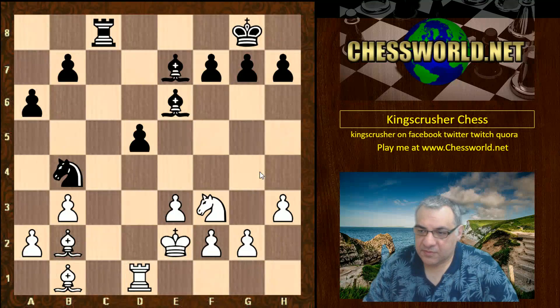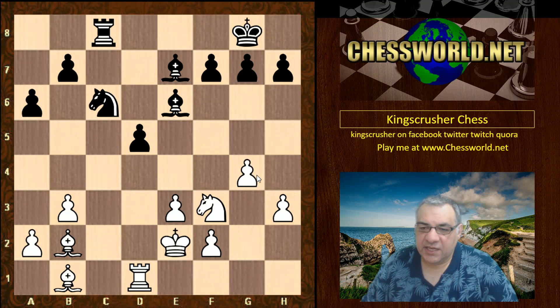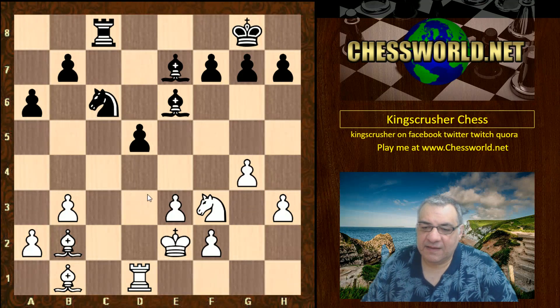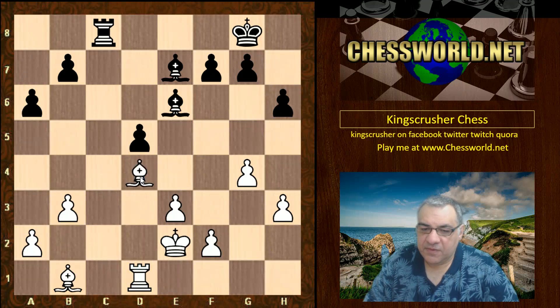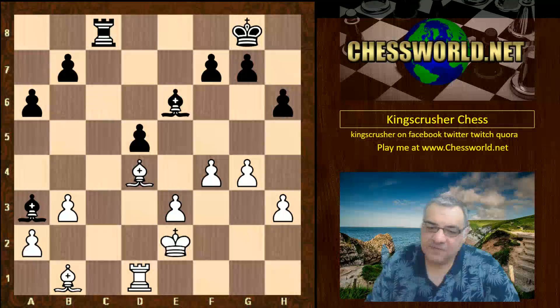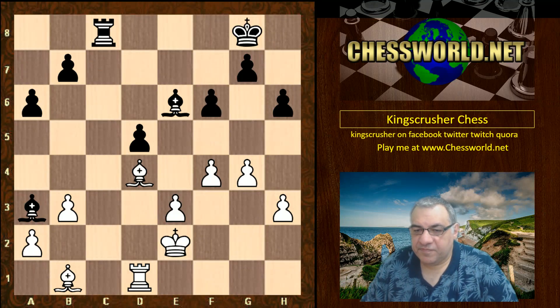Now we have Knight c6, g4 — this stops black from playing a clamping move like h5 or f5, and also means that once the knight moves, f4 and f5 could be useful gaining space. h6, Knight d4 — that iron grip on the dark squares is demonstrated here. Knight takes d4, Bishop takes d4, Bishop a3 — giving the idea that black might want to try and exchange another rook. After f4, perhaps black could have tried Rook c1, but instead played f6, which seems harmless enough in some respects.